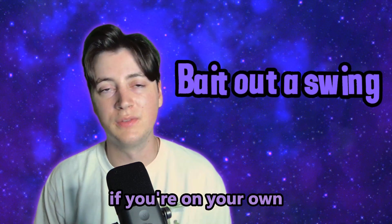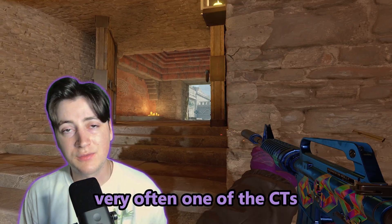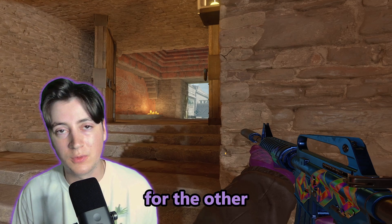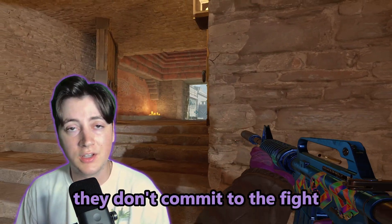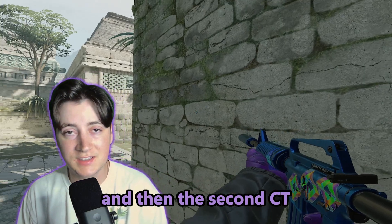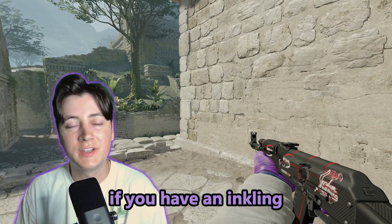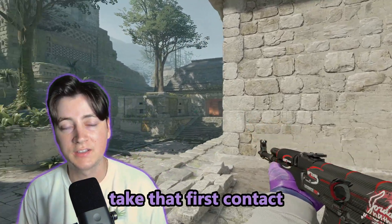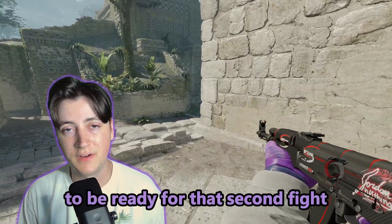My second tip is to bait out a swing from the CT. This works if you're on your own trying to get through a crossfire. Very often, one of the CTs in the crossfire will act as bait for the other — the first CT makes contact, ducks behind cover, doesn't commit to the fight, and then the second CT swings out from their angle to finish the kill. If you have an inkling that this is the case, expect it — take the first contact, don't commit, and reposition to be ready for that second fight.